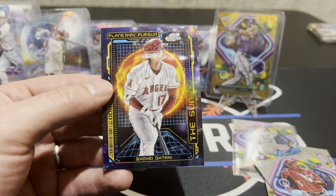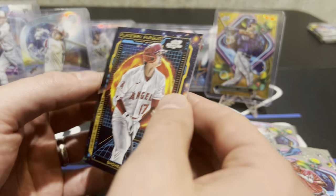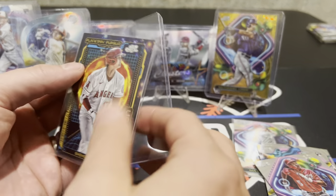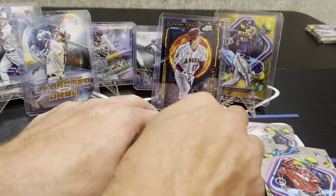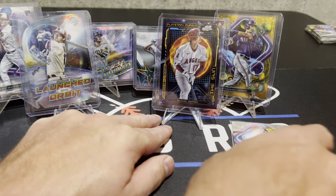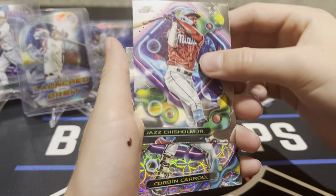Oh man, that's cool — Shohei as the Sun, out of the Planetary Pursuits. It seems like it's pretty easy for us — two out of three boxes. Oh my gosh, are you kidding me?! That Shohei Sun is gorgeous. We post every box we open, we're not cherry-picking. I feel like every box we open has a monster pull — look at that! Shohei the Sun Planetary Pursuit. We hit a Supernova AND a Planetary Pursuit in the same box — both are basically case hits!